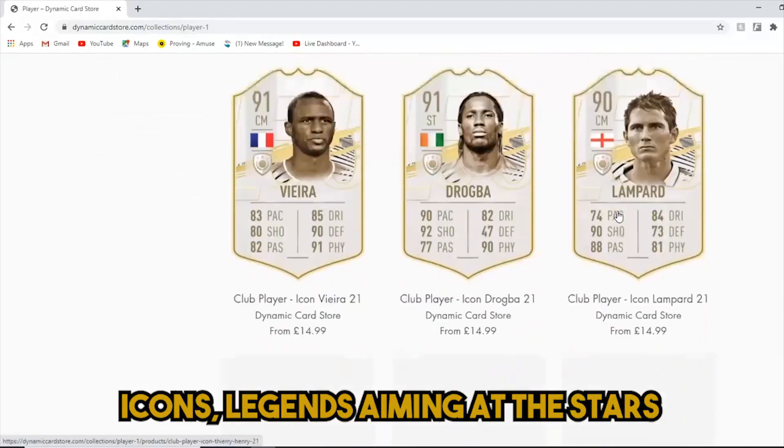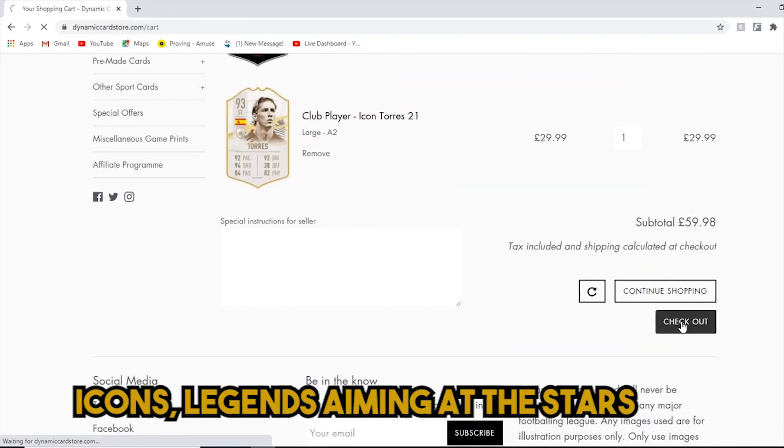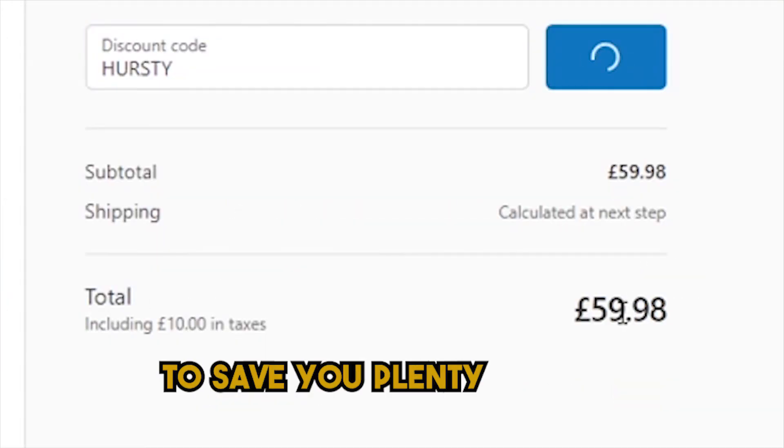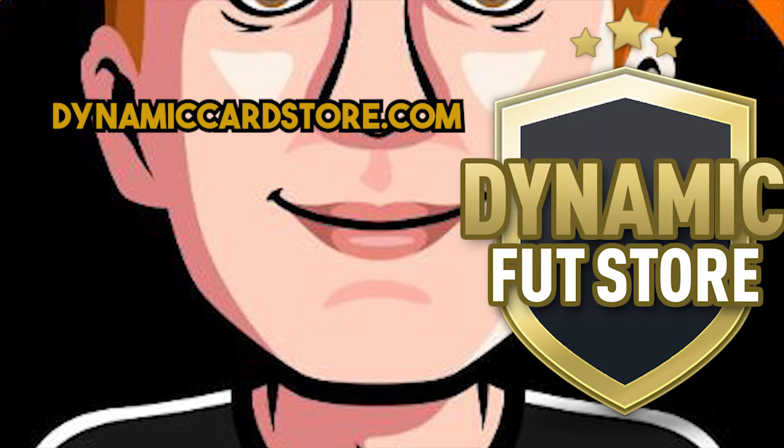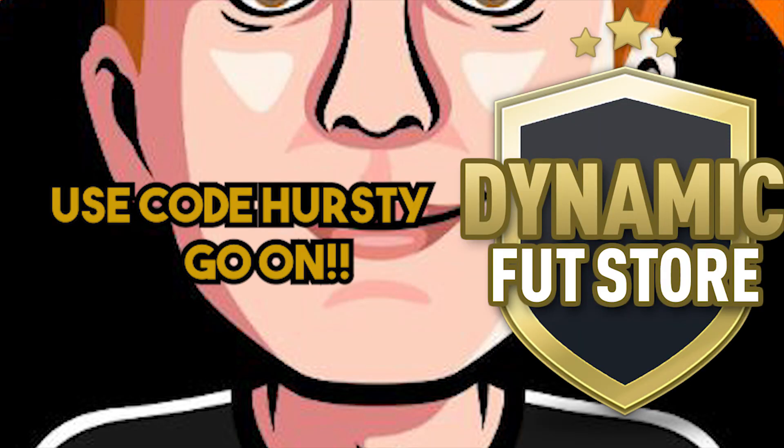DynamicCardStore.com to get the cards, icons, legends, aiming at the stars. Use code Hersey at checkout to save your playing set - your bank account won't be staying empty. DynamicCardStore.com, use code Hersey.